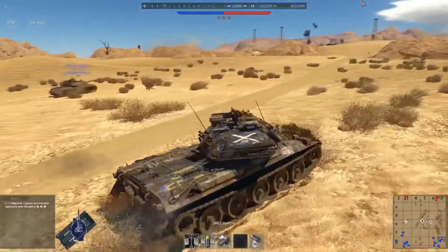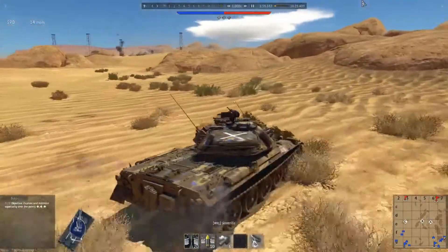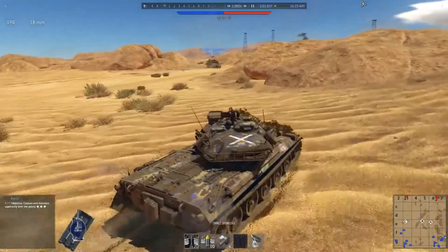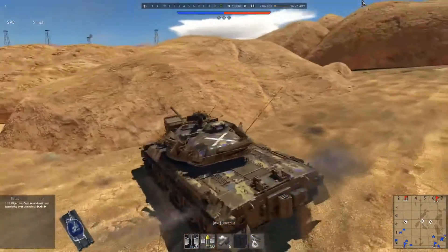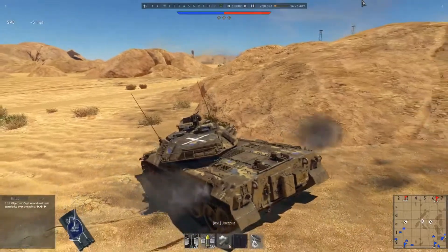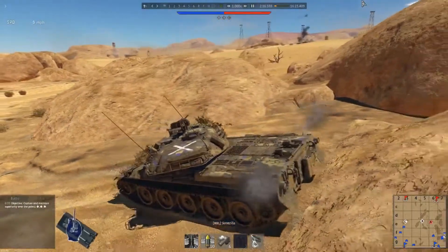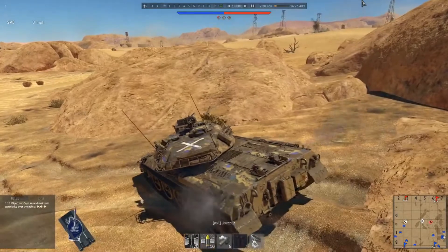Armour-piercing fin-stabilised discarding sabot is an extremely high velocity shell — more of a dart than a standard shell. Being extremely narrow and long makes it extremely aerodynamic. Along with a very small point of impact, it has a very high penetrative value, especially against thick armour.